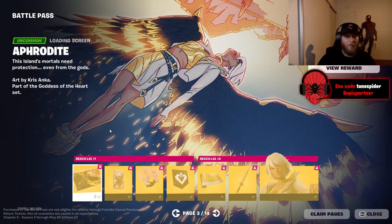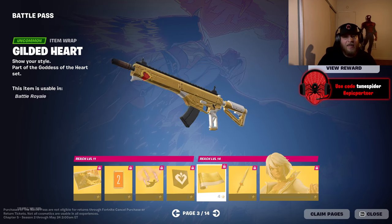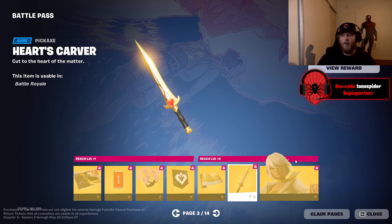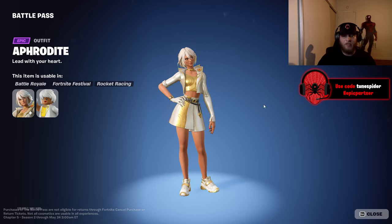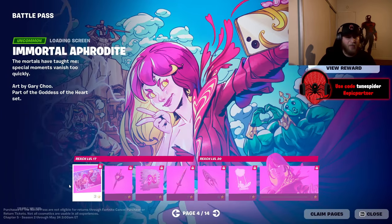Moving to page three, this is the Aphrodite page and I am super excited for this skin. The gun wrap is clean — a golden white with a little red heart. I love that. The Hearts Carver pickaxe is sick, I'm liking her bundle a lot so far. Her skin is so clean — the white and gold always looks so good in Fortnite.